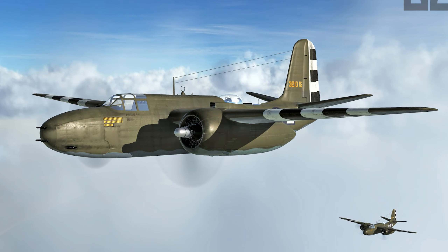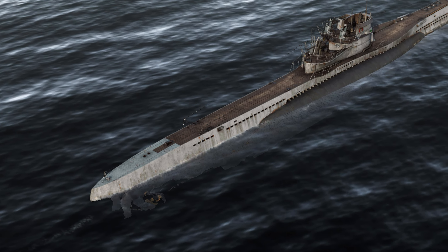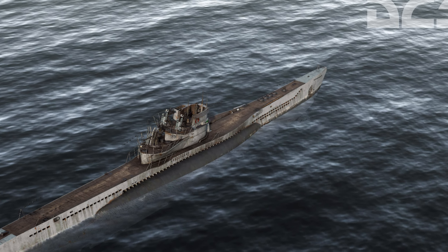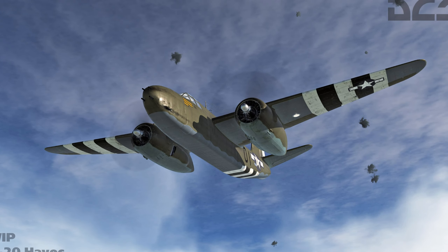Moving on to some of the non-flyables, there are screenshots of the Marauder and a U-boat, which will be non-flyable AI units added to the assets pack in due time. I was hoping they would be part of the summer update, so perhaps we'll get those towards the end of 2019.